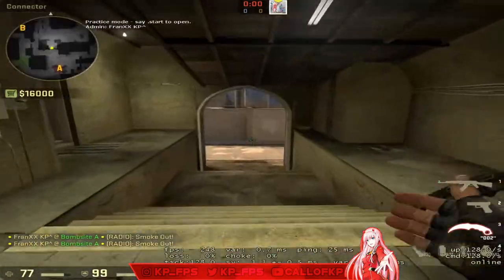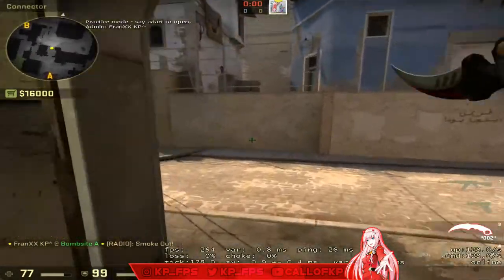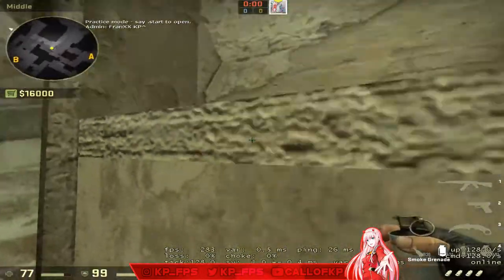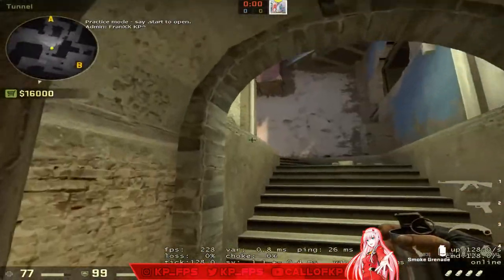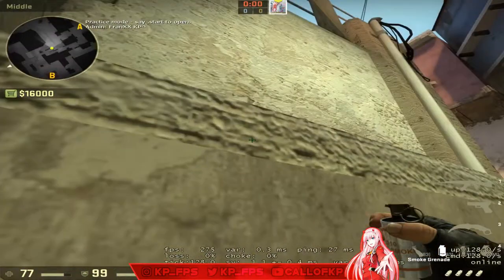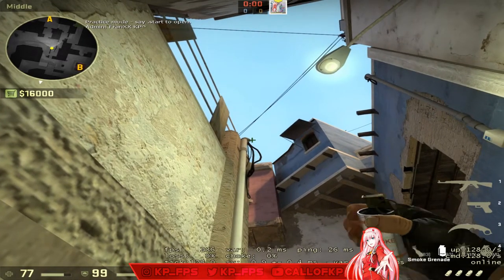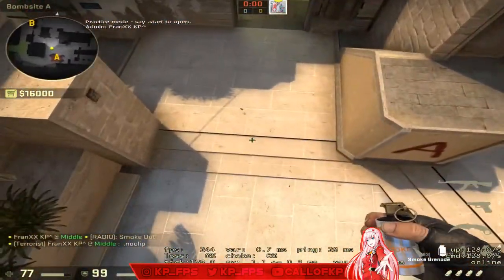One bonus smoke for T side to end the video — if you're ever an underpass lurker and you want to help your team on A or sell a fake, come into this corner. Look up at the corner of this pole — it has a little tit, like a corner — and just left-click throw. This will perfectly smoke off jungle from underpass.